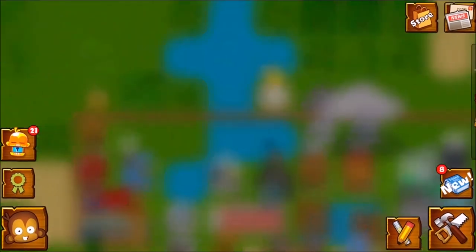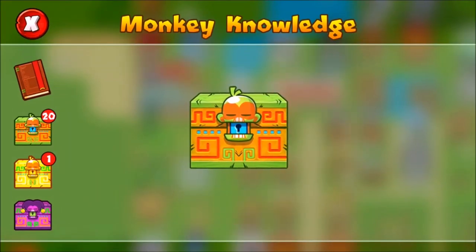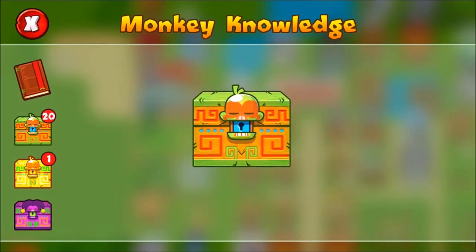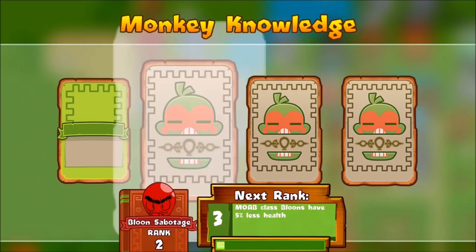So basically today I'm going to be doing this special mission to unlock the heli pilot. I have actually done all this before, it's just a different account. So we've got 20 monkey knowledge packs and one ancient pack to open. Let's get started.